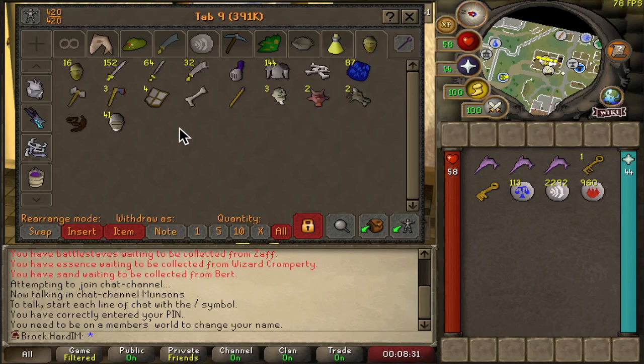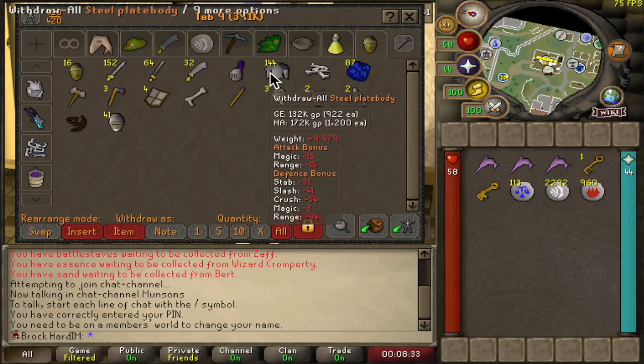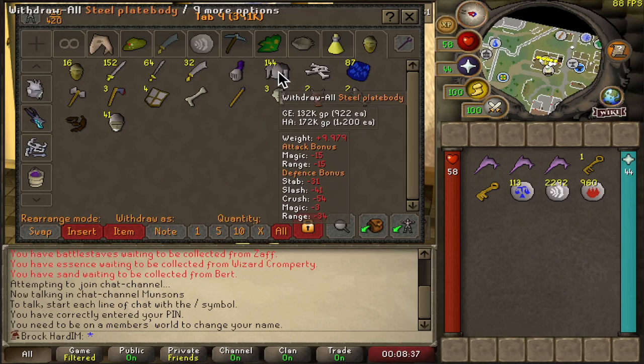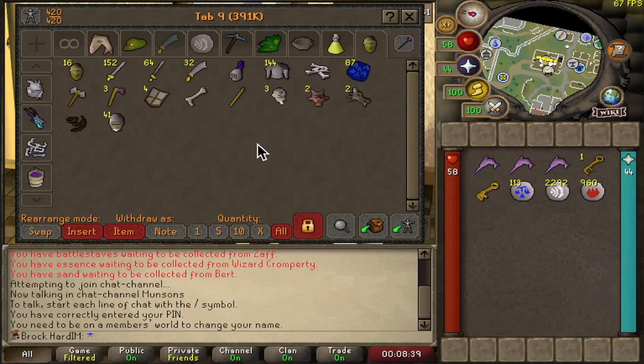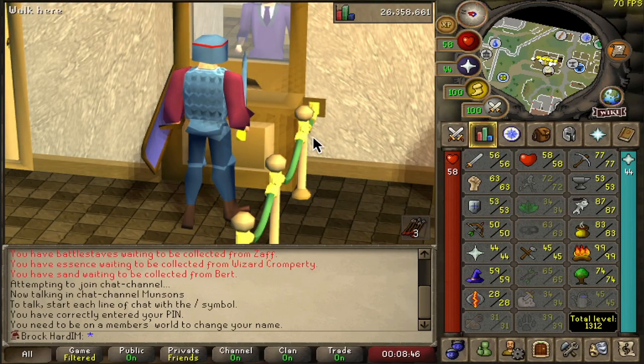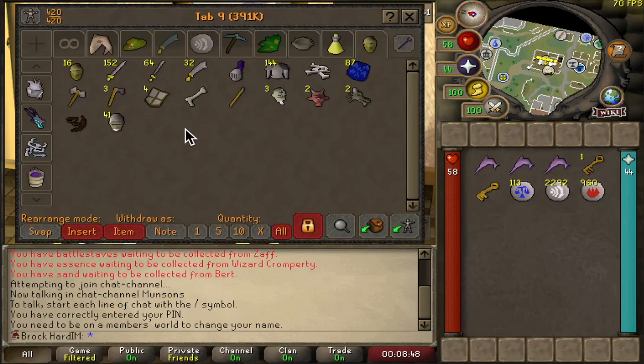Last but not least we do have the loot tab. I think I made steel platebodies from my smithing - I think that's why I have so many, because that's a ton of platebodies. That was from getting 53 smithing, so yeah that makes sense.